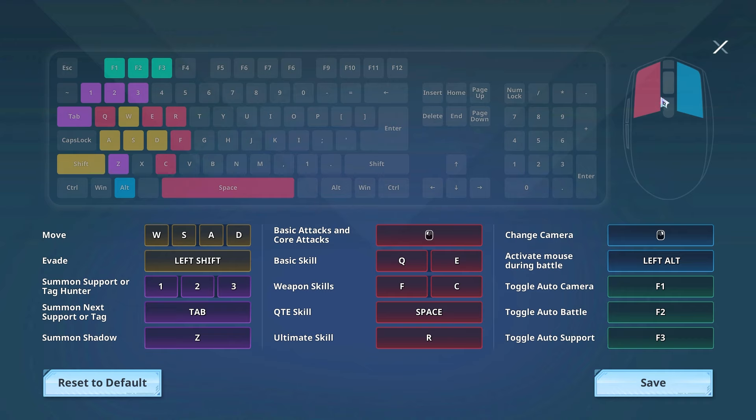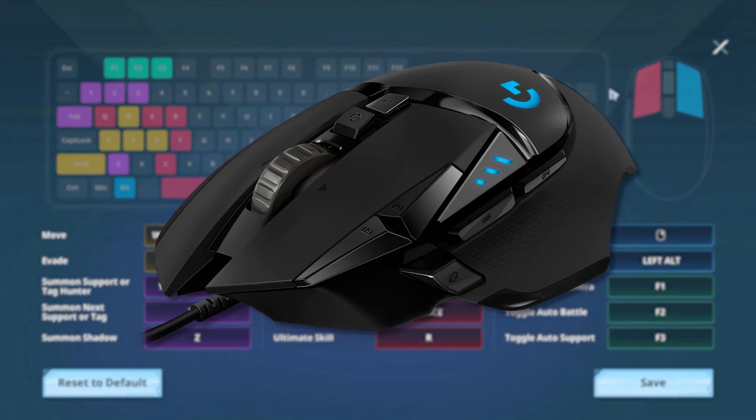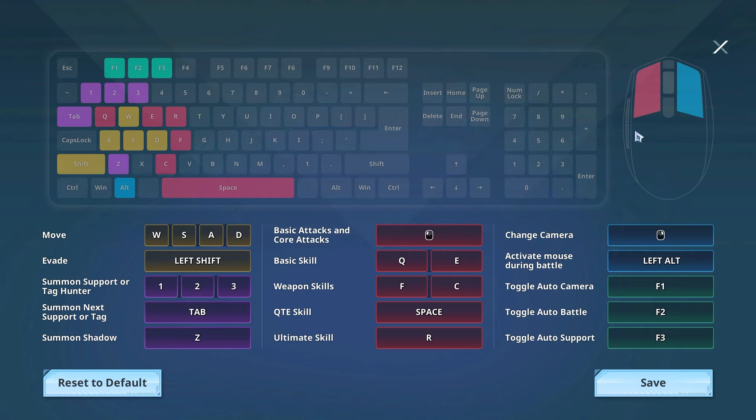When it comes to my mouse, I use a Logitech G502 that gives me five extra buttons on the left side, and I use all of those for my key binds in Solo Leveling Arise. The basic skills are bound to the left and right side buttons - basically macros right on the left side of my mouse - so I can click them with my index finger at any point.